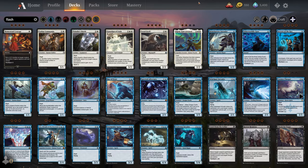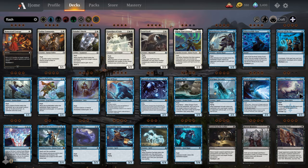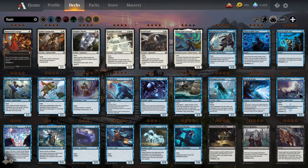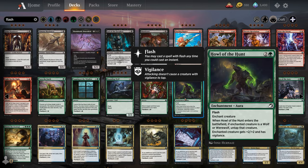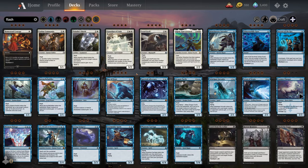Next up is Flash. Flash means that you can cast the spell at instant speed. A creature with Flash you can play during your opponent's turn — it's great for ambushing opposing creatures. They declare attacks, you flash in something that can block and surprise them. Certain enchantments might have Flash as well, like Howl of the Hunt. Flash just means you can play the card at instant speed, even though it's a card type that normally would not be able to.